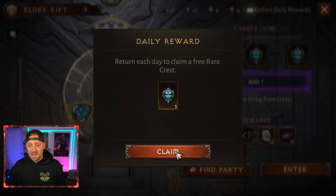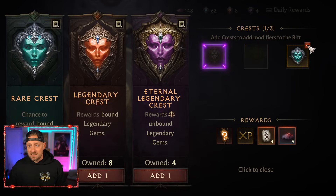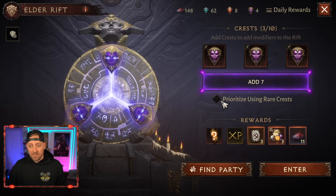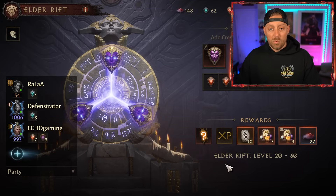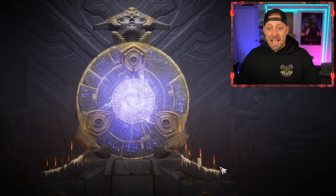Let's go see over here what we got. We're going to claim this, remove all of these, and put in one, two, three — because that means we could sell them. We're going to add seven. Looks like we're going in with a random party. Let's see who we can find here — anybody good want to join? Then we're going to jump on in and see what we can get.